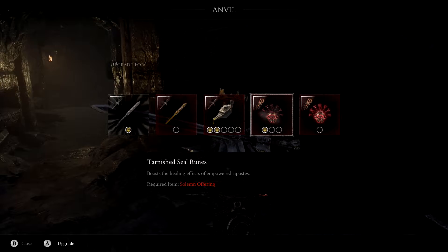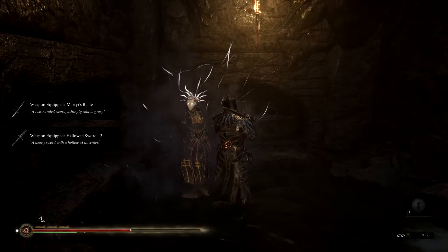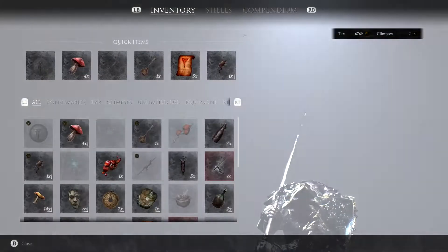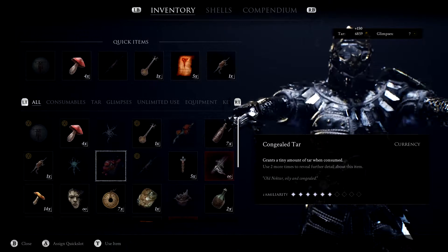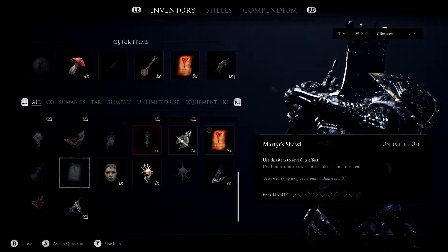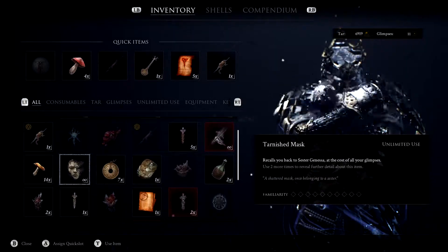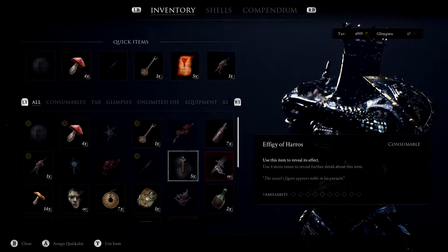There are no upgrades here so we don't have to worry about that. Let's talk to her and get our health all the way back up — sip this and jump. Give me that divine tar. Let's see if we have any divine tar — we do. We'll take it. Not really anything good though, glimpse of courage — sure. Tainted nectar, we don't want to touch it, it's not good.